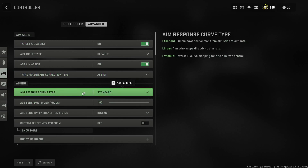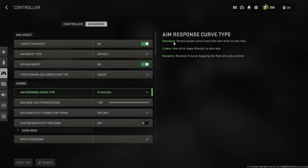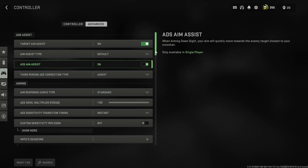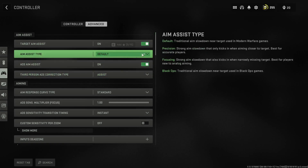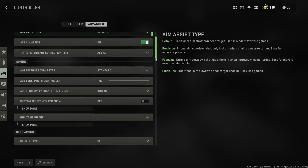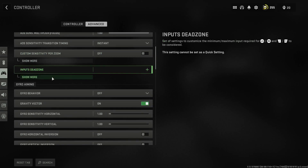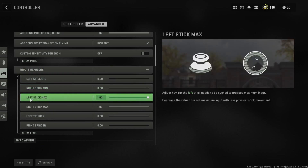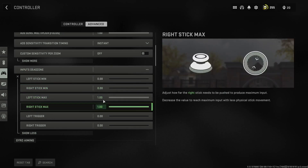You can change the response curve to your liking — either will work if you dial in the settings. For aim assist type, I suggest Default or Black Ops; I prefer Default for the traditional Call of Duty feel. I don't recommend the other two types. The most important setting in here is Input Dead Zones — set left stick min and right stick min to zero, and left stick max and right stick max to one.